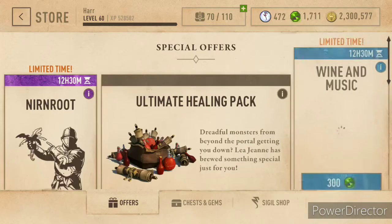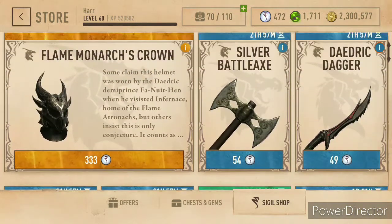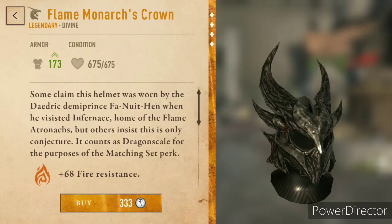Let's get to the store today. Now this changes every couple of days, so unless you're looking at it at the same time I'm doing it, it's probably going to be different. We've got a piece right here — the Flame Monarch's Crown. This is enchanted and tempered for you, that's why it costs a little more, but it's still much more reasonable than the weapons.